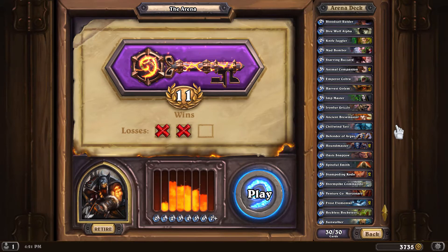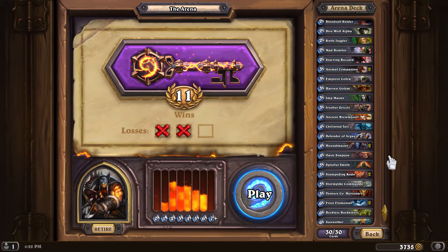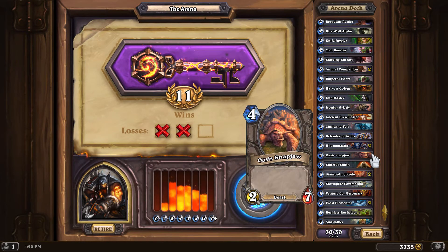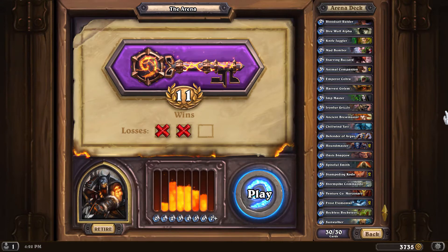I took two Hound Masters quite early in the hopes of getting a beast-centric hunter deck, which luckily worked out. Going into the mid game I've got Animal Companion, Emperor Cobra, Harvest Golem, and Ironfur Grizzly — all beasts that combo with Starving Buzzard. I've also got powerful mid-game cards like Ancient Brewmaster, True Wind Yeti, and Defender of Argus. The two Stampeding Kodos and two Frost Elementals are really good in the late-mid game, giving you an element of control.